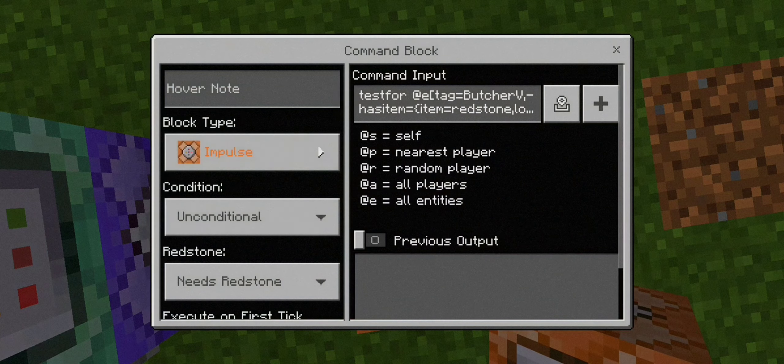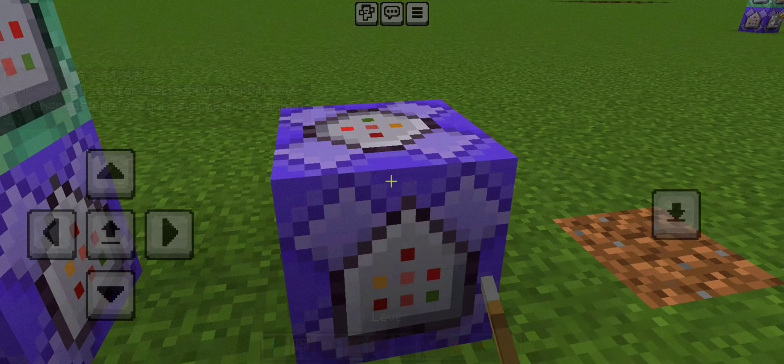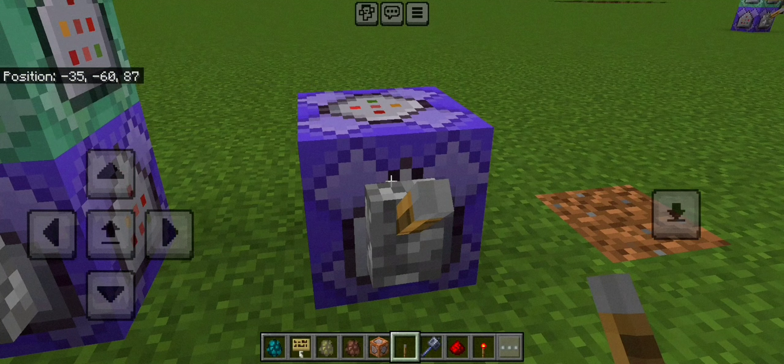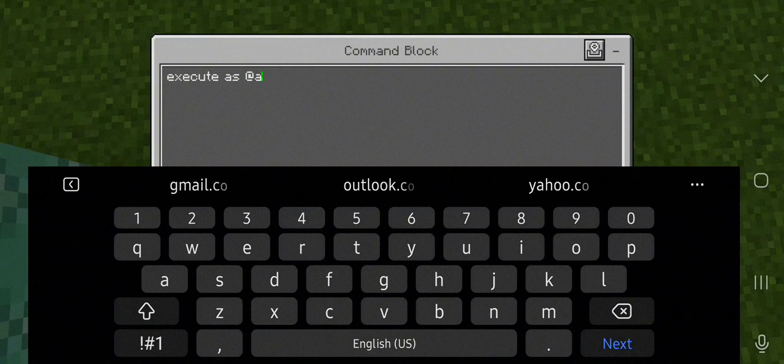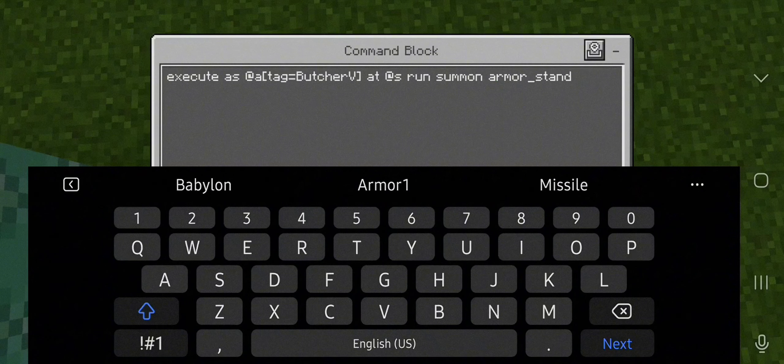We're gonna put this command block to repeat. You don't have to put it always active if you want to avoid lag or glitches — sometimes your device gets lag when the command block activates on its own. Now for the next command block in this stack: chain unconditional and always active. This command executes as at all entities with the butcher V tag, then zooms into the armor stand.